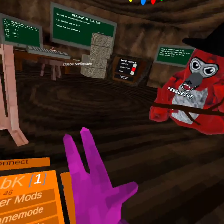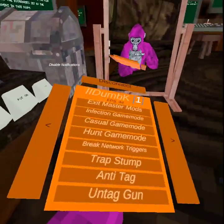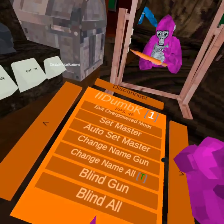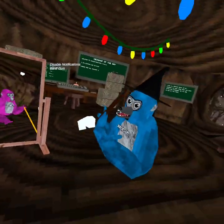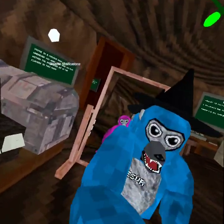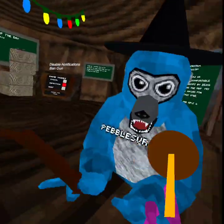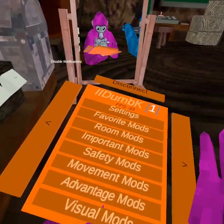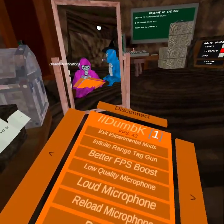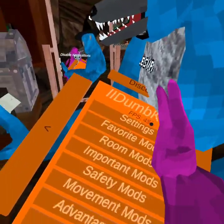Master mods: infection game mode, casual hunt works, break trigger. Overpowered mods: the only thing that works in here is the blind gun. Experimental mods: infinite range tag gun, better FPS boost — that just makes everything super low quality. Band gun doesn't work. Crash gun does work.